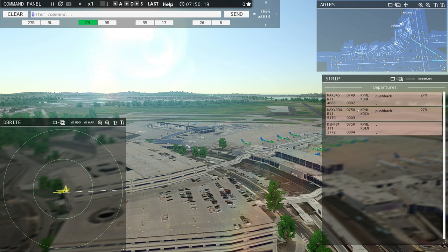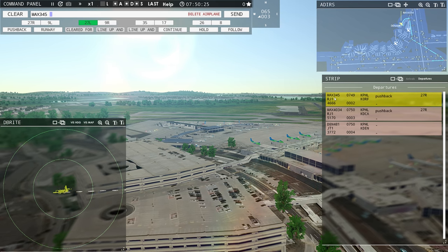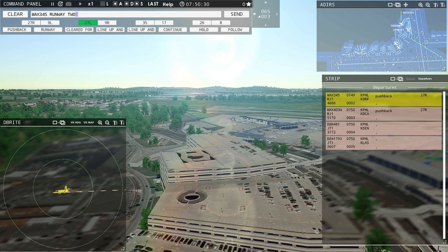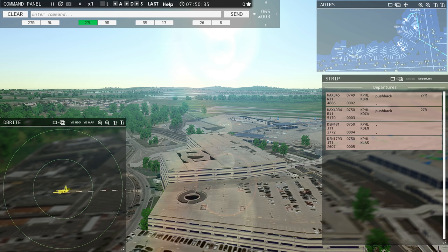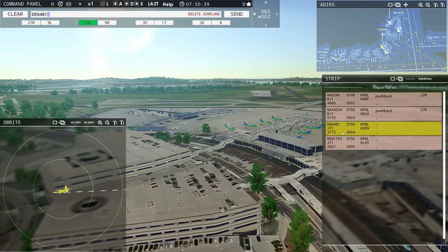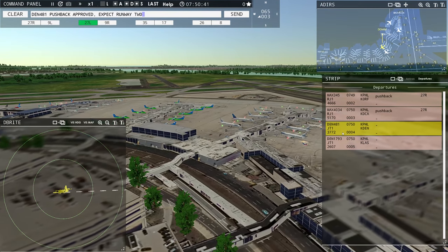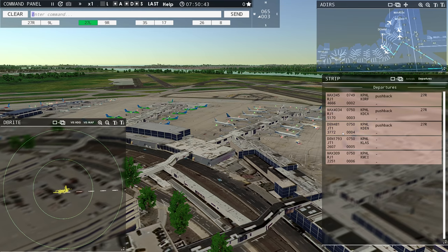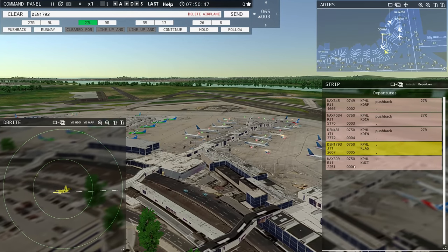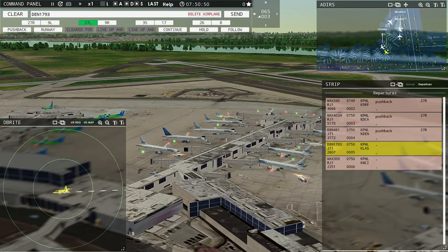Magic 4034. Another one. Philadelphia Tower, Denali 481 requesting push and start. Philadelphia ground, Magic 345 ready to taxi. Magic 345, runway 27 right taxi via Juliet Hotel. Runway 27 right taxi via Juliet Hotel, Magic 345. Denali 481, push back approved, expect runway 27 right. Ground 27 right push back approved. Denali 481.